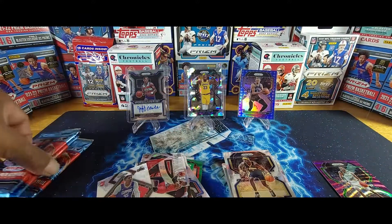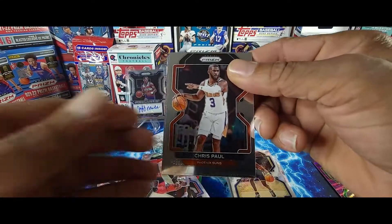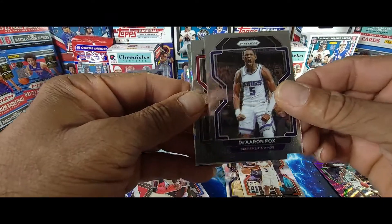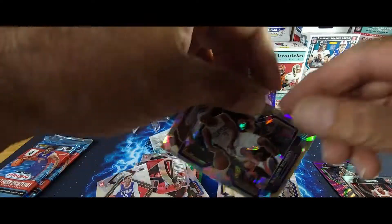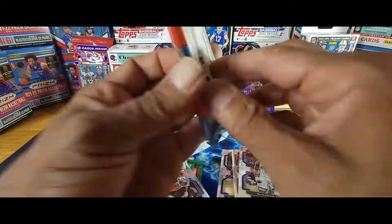Okay, last three packs of Blaster Two. Third pack: Chris Paul, De'Aaron Fox, Jalen Green rookie card, and a Rondo Cracked Ice. Nice!